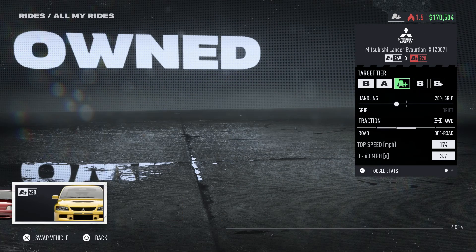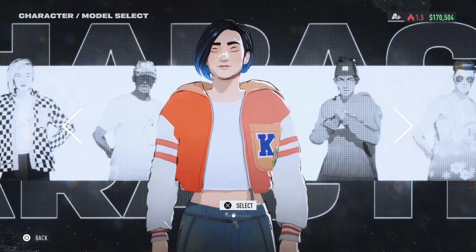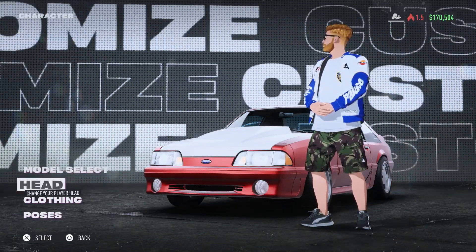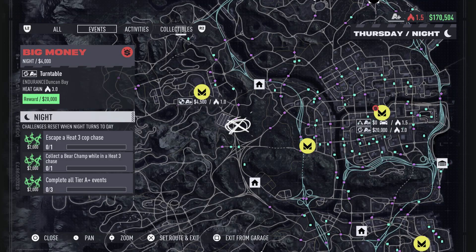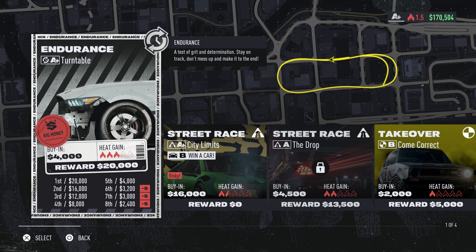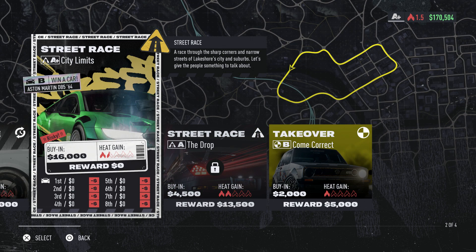There are four car classes — B, A, S, and S+ — and four weeks, so each week you level up to the next class. Some story elements come in that I won't spoil, but it's pretty much everyone's friends at the end, because of course they are. The whole game they go on about needing money for the garage, but you're pulling in $150,000 a week racing for a little five-bay garage and somehow can't survive. I think there's something else wrong with the business that illegal street racing isn't going to solve.